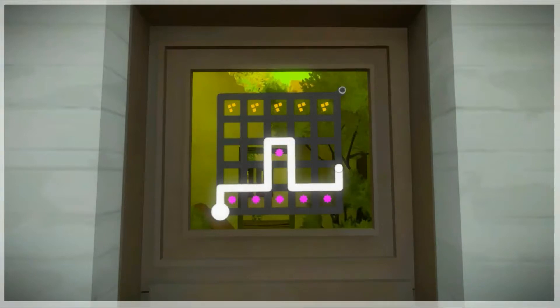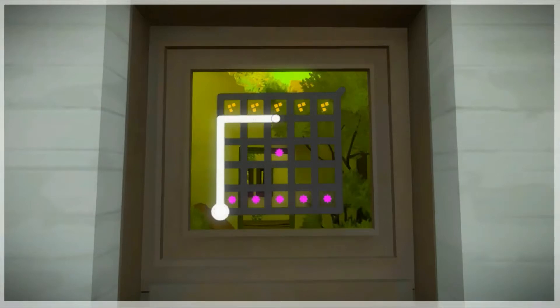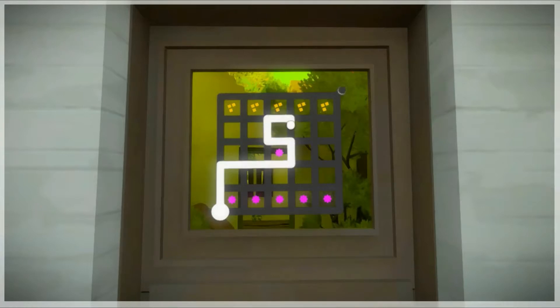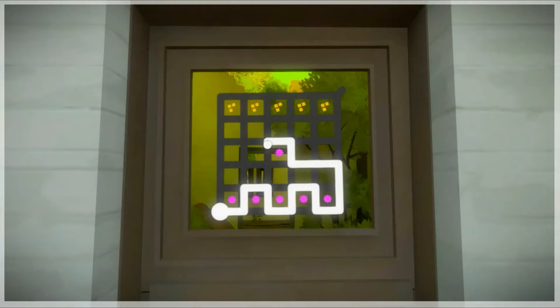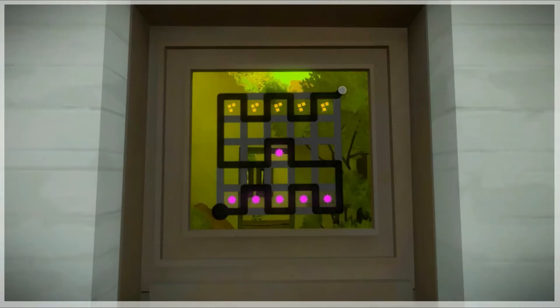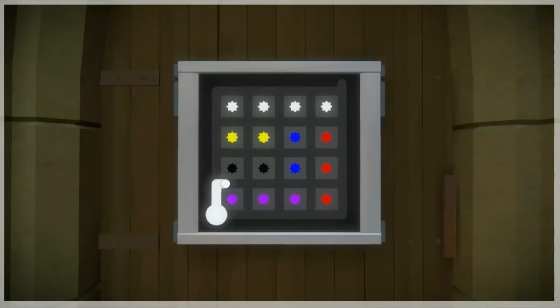Yeah man, I have no idea — it doesn't explain anything. Like, what do the stars mean? I don't understand. And then what do these weird arrows mean? I just don't get it — what do they mean? I could probably get the puzzle if I understood what they meant. I don't — what do they mean?